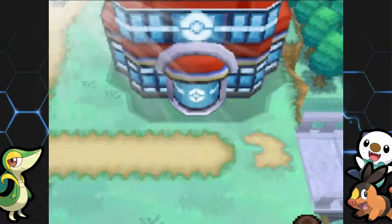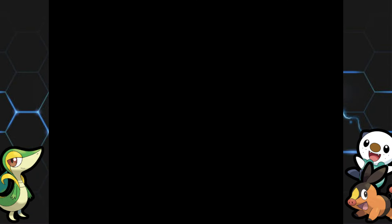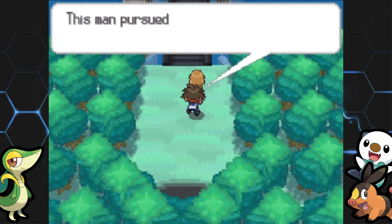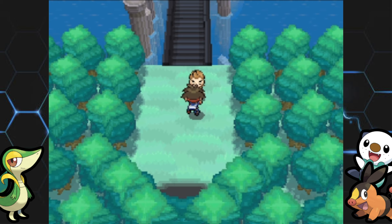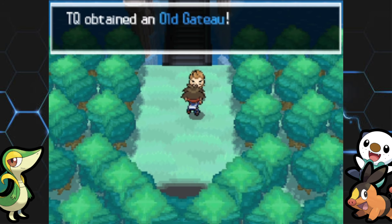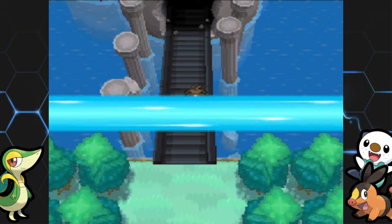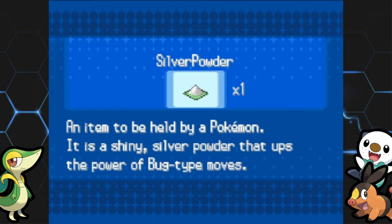Dragon Spiral Tower is north of the city. We run into Cedric near the entrance — sorry, kind of a forgettable character. This place is really cool though, and the music — oh man, the Dragon Spiral Tower music could make me cry. It's so insanely nostalgic. I don't play with game audio up but it's just crazy. Spraying Max Repels before heading in.